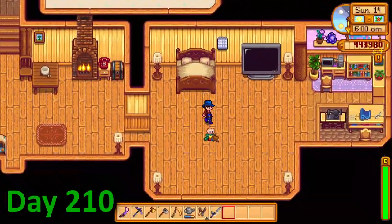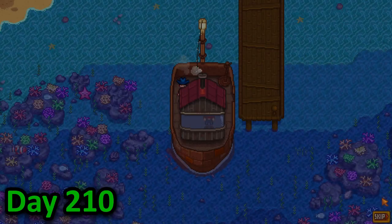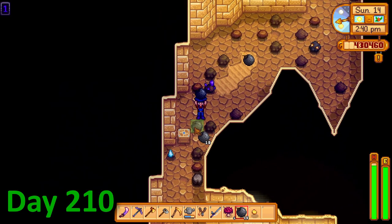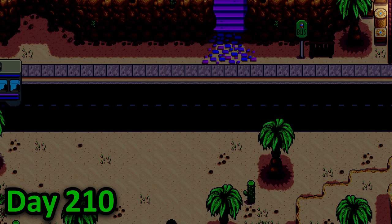In the morning of day 210, I tended to my animals before quickly taking the ship to Ginger Island where I gave the big frog my melon. I then returned where I bought a ticket to the desert and hopped on the bus. After grinding the skull caverns for the rest of the day, I eventually got my 20 iridium that I needed for Clint, then took the bus home.